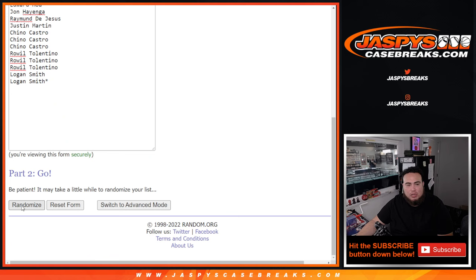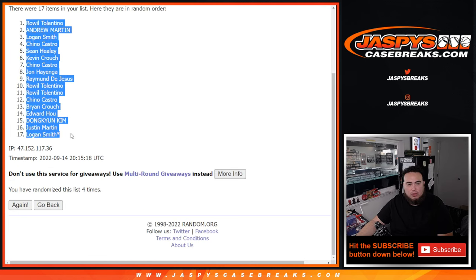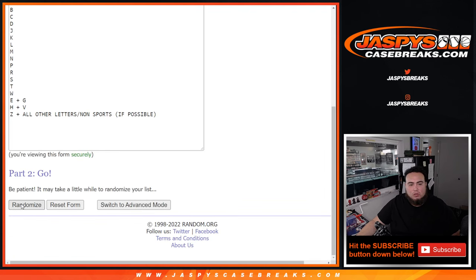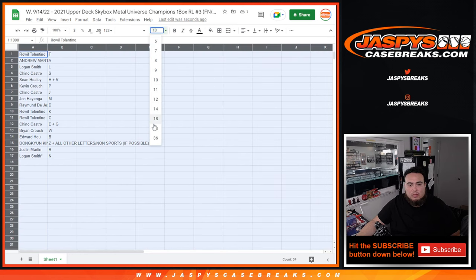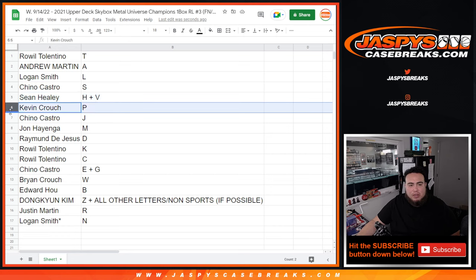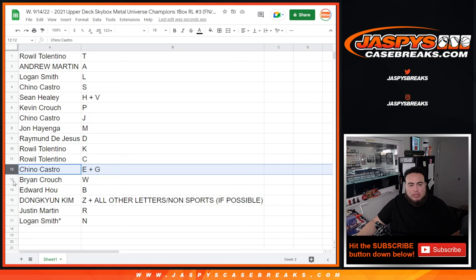Roll down to number two, four times. Good luck — one, two, three, four. Roll will down to Logan. We have T down to N. So: T goes to Andrew, L to Logan, S to Chino, Sean has H-V combo, Kevin Crouch has P, Chino has J, John has M, Raymond has letter D, Rowell has K as well as C, Chino has E-G combo, Brian has letter W, Edward has letter B, Dong Kyung has the Z plus all other non-sports letter combos, Justin Martin has R, and Logan has N.